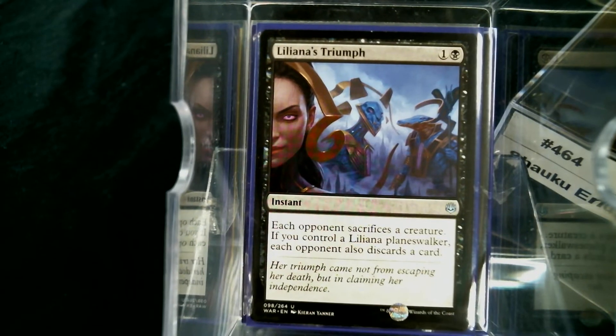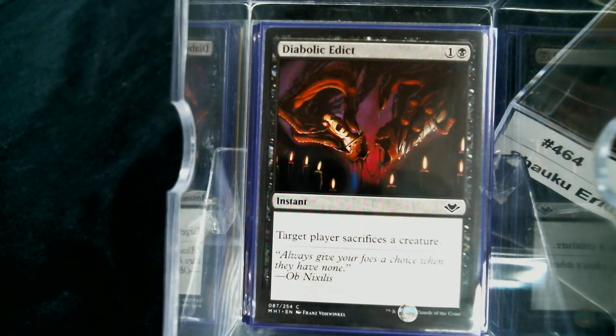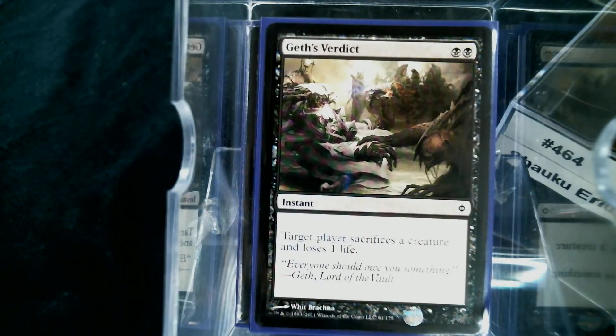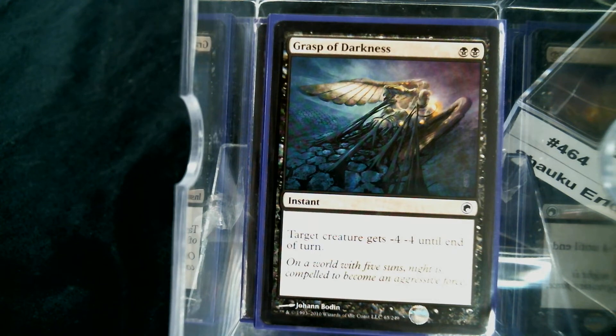Liliana's Triumph is great because each opponent sacrifices a creature — we won't have a Liliana planeswalker, which seems like a flavor fail, but it's a Diabolic Edict for the table. We also have Cast Down, Terror, Victim of the Night, and Geth's Verdict. A lot of sacrifice effects to get around indestructible, hexproof, and shroud.